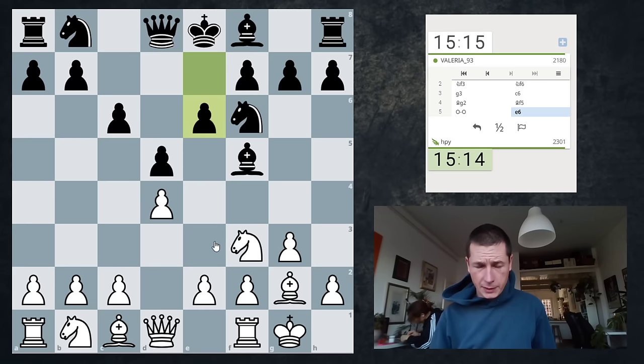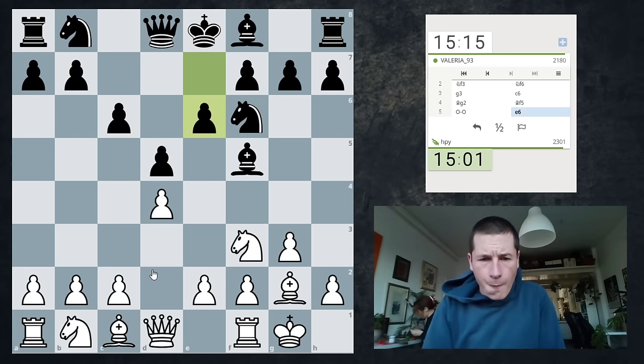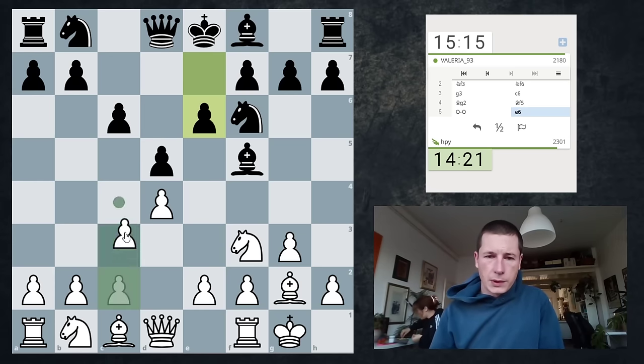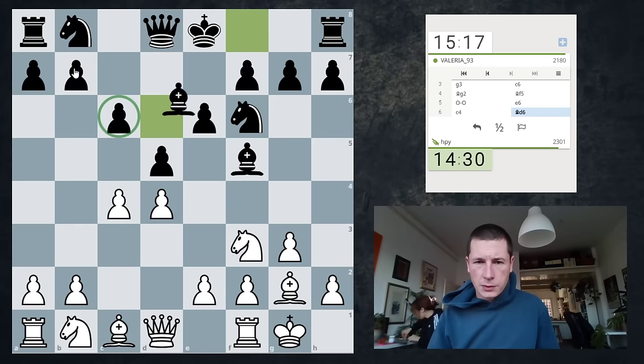Now can I get away with grabbing the bishop pair? So if I go c4 and black takes it... I could go Nga3 and after b5 go Ne5. That's kind of interesting. I'm gonna go c4 and try to undermine that center. If he wants to grab a pawn, that's fine. The king is still on e8 — the pawn is on c6, so it is going to be possible to defend.